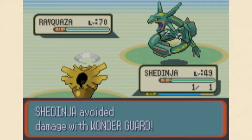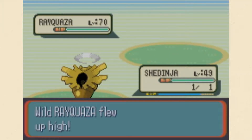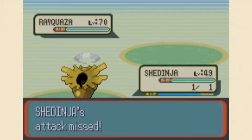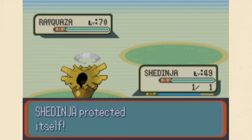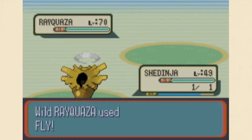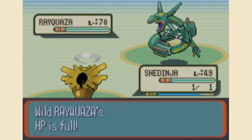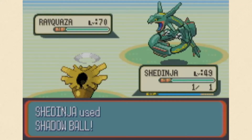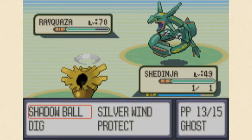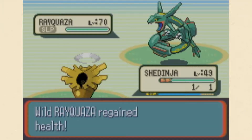It's just blowing its Extreme Speeds right now. Here's the strategy in play - because I can just use Protect, and since Fly is a two-turn move, it can't touch me. Now I've got to see how this double-powered Shadow Ball does. This is going to be a ride, that's for sure.